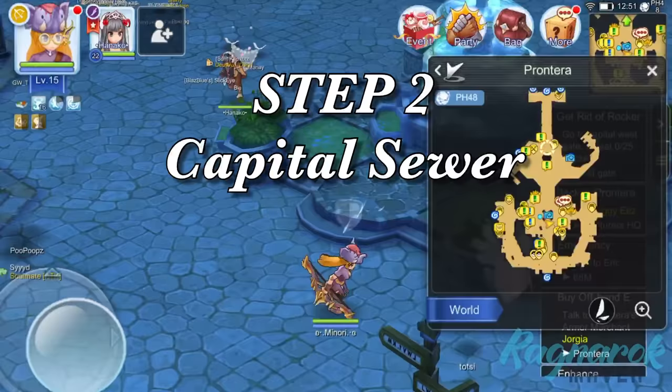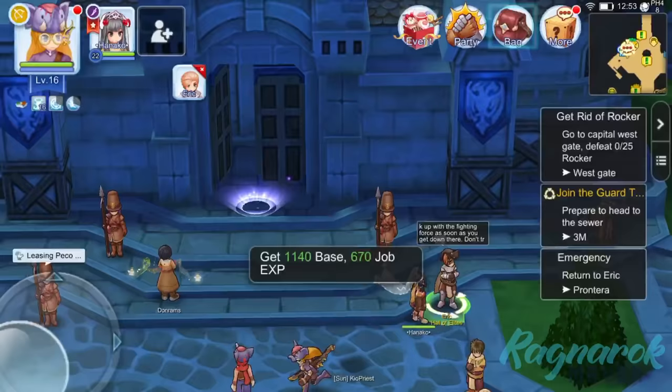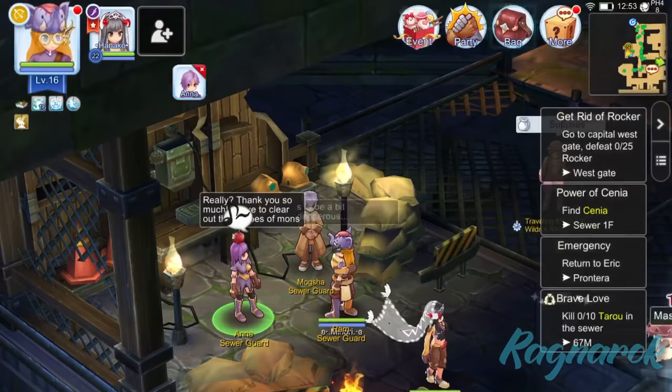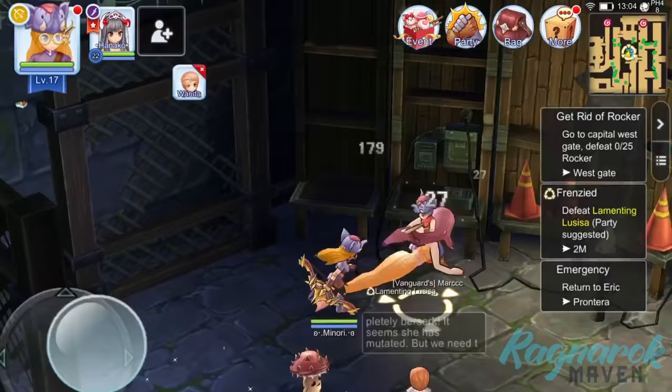Step 2: Accomplish the capital sewer quest. Go ahead and talk to the rest of the Prantera NPCs in your quest. This will lead you to talk to Eric near the guild hall, which will unlock our next set of quests in the capital sewer. As you arrive in the sewer, also talk to Anna, the sewer guard, for more sewer quests. Even though this is not a red main quest, it's still worth completing for the EXP bonus at the end. Complete all the quests until you're left with the ones asking you to go back to Prantera.